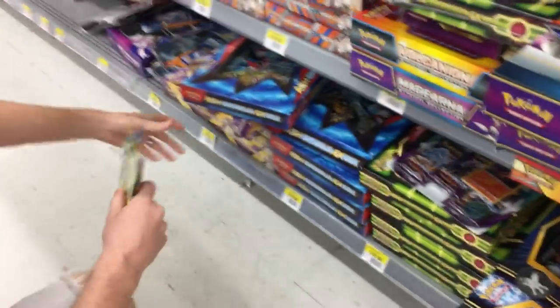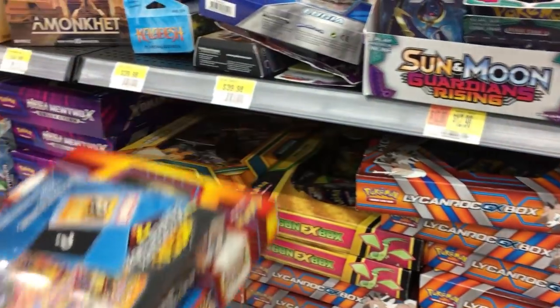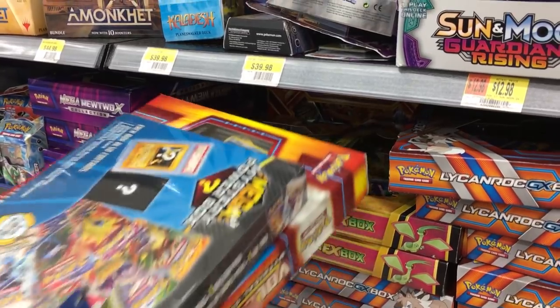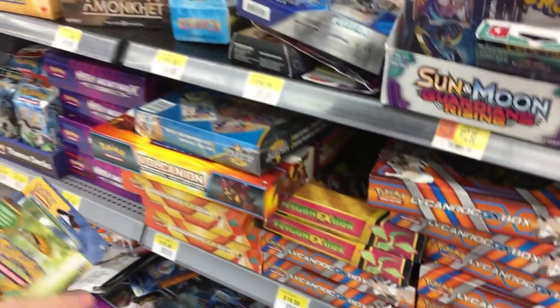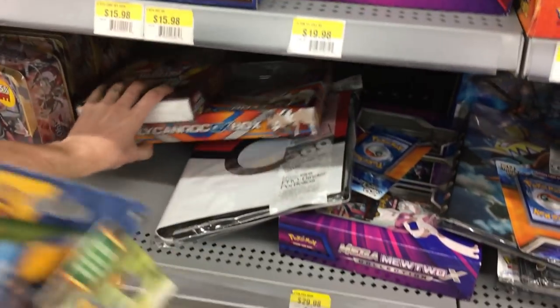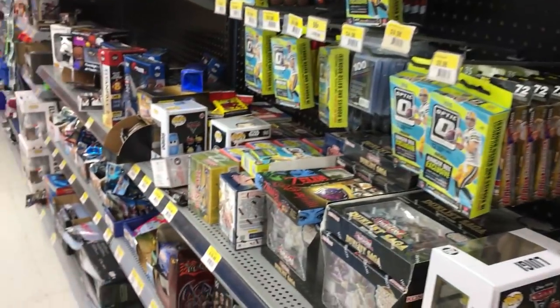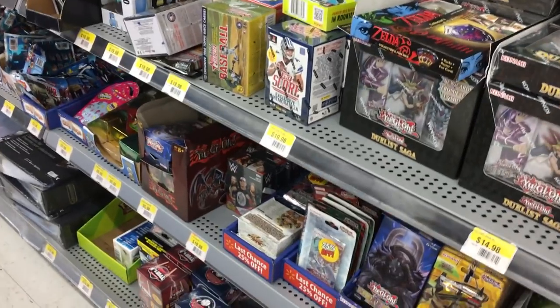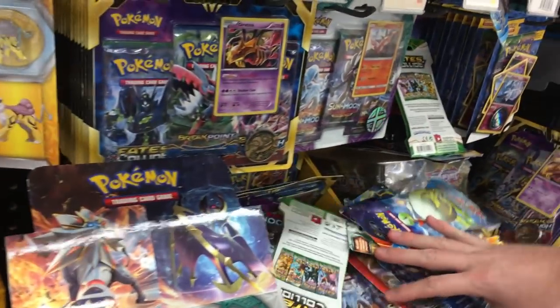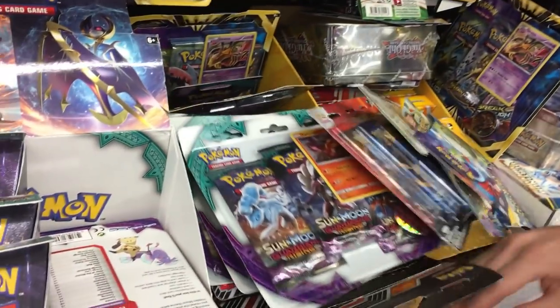We'll look around and see what else we can find. Staying on the bottom shelf — not seeing really anything else. Moving up a level, there are some older boxes here, still got some Flygon boxes, those are pretty old. Looking behind the starter decks, not seeing a whole lot. Moving over towards the other cards — maybe we'll grab this Sun and Moon Guardians Rising right here just so we have a newer set to open up.